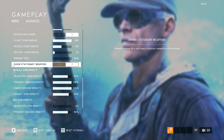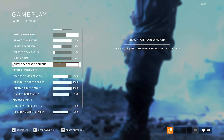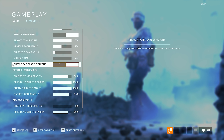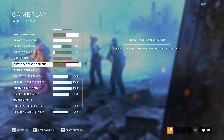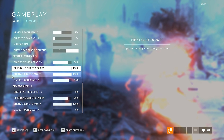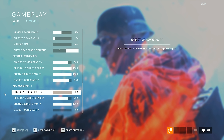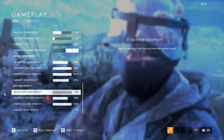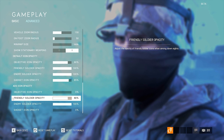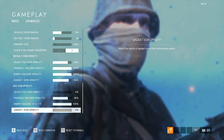Make sure to enable the option to show stationary weapons. Why? Because then you know that if there is no icon for the stationary weapon on the minimap, it is either destroyed or occupied by the enemy — so you can tell there's an enemy in the stationary weapon even if they are not spotted, just because you don't see it as empty on the minimap. Objective icon opacity at 80%, friendly and enemy at 100% by default. Gadget icon opacity reduced to 85%. ADS objective icon opacity reduced to 0 so it doesn't block my vision — I don't need to see which objective I'm at while aiming and shooting someone. Friendly soldier opacity at 80%, enemy soldier opacity at 100%, and gadget icon opacity at 0%.